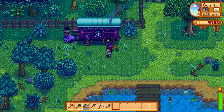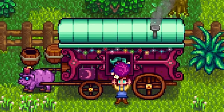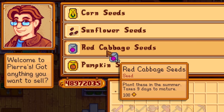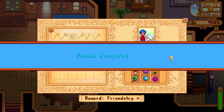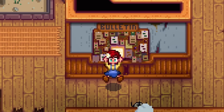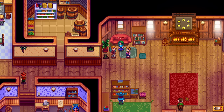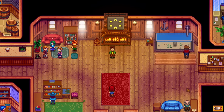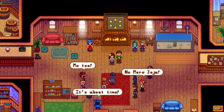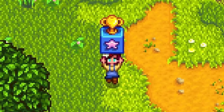Last and most definitely not least, we need to be extremely lucky and buy red cabbage seeds from the traveling merchant. If she doesn't sell it, Pierre will sell it in the second year. But if you are not completing the community center within the first year, well then you should probably reset — it's an ego thing. After finding and donating all of these items to the community center, you will have completed step one. Step one is actually not that difficult — you just need to plan it all and have some luck on your side.